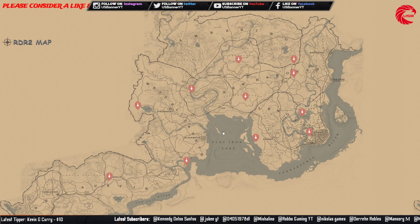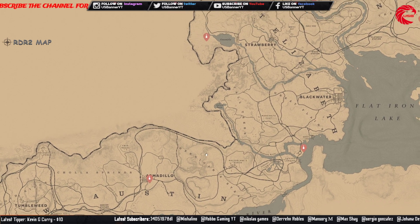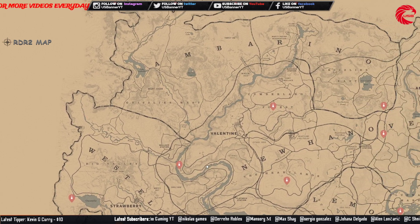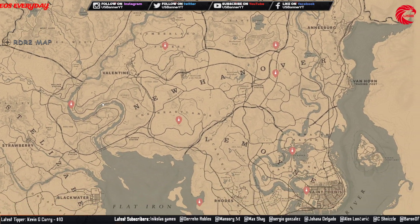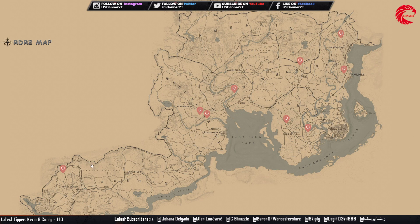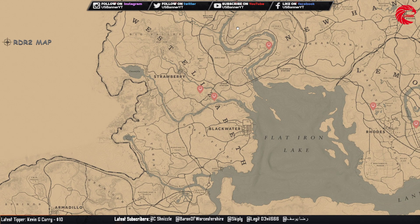The Lost Jewelry Earring set — you can collect this set and sell it to Madame Nazar for $364. The Lost Jewelry Necklace set — you can collect this set and sell it to Madame Nazar for $235.